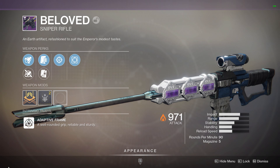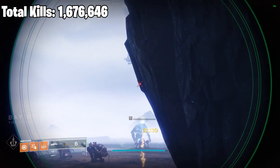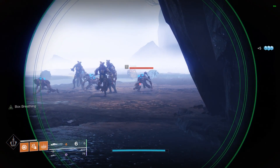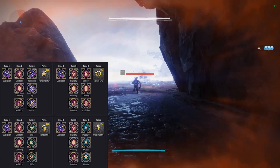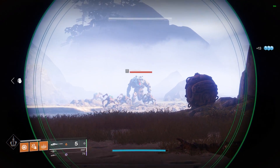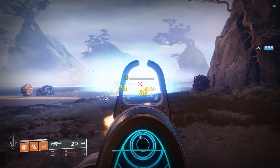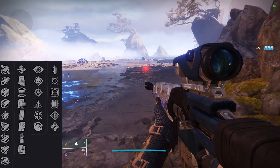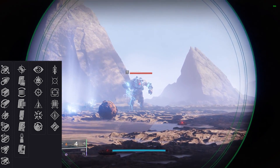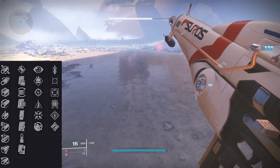Coming in at number five, we have Beloved — however you want to pronounce it. It is currently sitting at 1,676,646 total kills. It can be farmed through the Menagerie — Rune of Jubilation in the top slot, and then any red rune in the left slot will yield a Beloved from the final chest. For the god roll, in column one, you're going to want Fluted Barrel for that massive increase to handling. But if you don't get it but get every other perk I'm about to mention, I wouldn't worry about it too much.